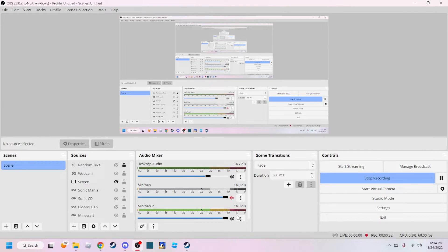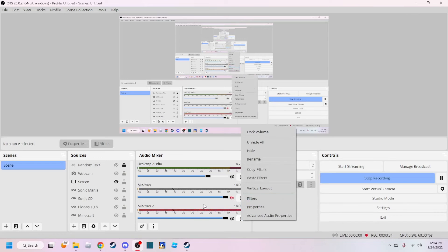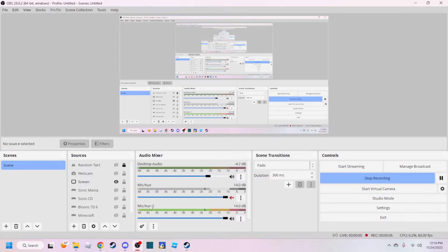Okay, so what am I doing? Go to filters. Mic 2 — that's just a different mic I'm using. And then that's my mic, that's my main one.